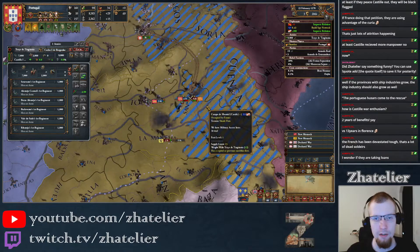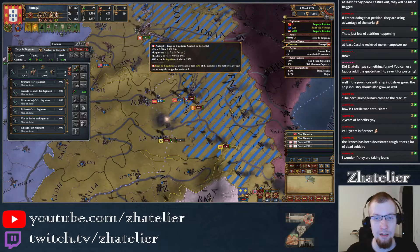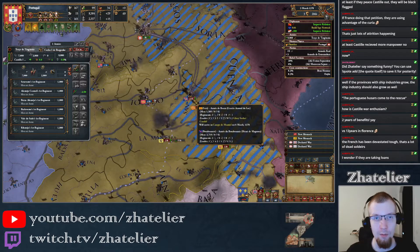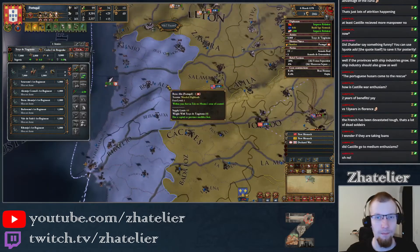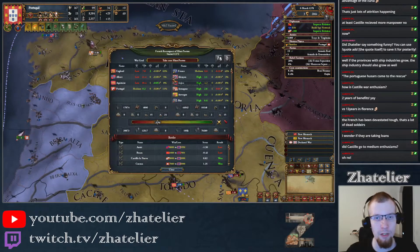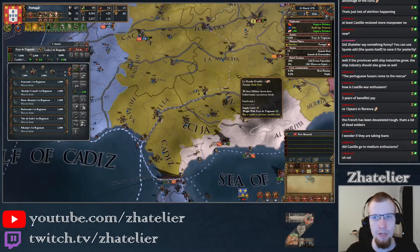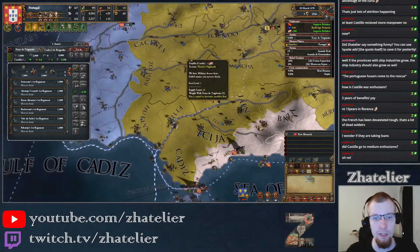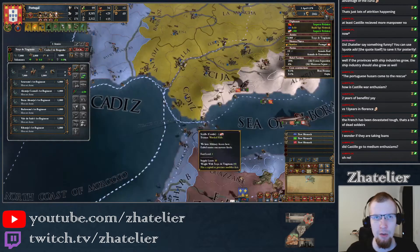Time to go in and break that army, although they do have a pretty good leader — four shock versus our one, so this might be painful. But we've got the numbers. Castile has been peaced out. They lost 112,000 — wait, Castile only lost 13,000. They went to low enthusiasm already so it kind of makes sense they peaced out. France is now at medium enthusiasm. I can still go through Castile's land, so it's entirely possible they'll try to start sieging me after they go to France and back.